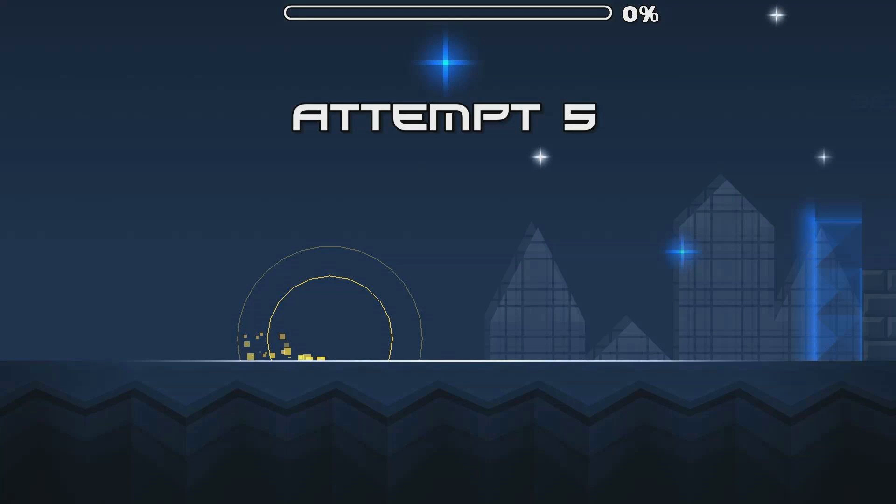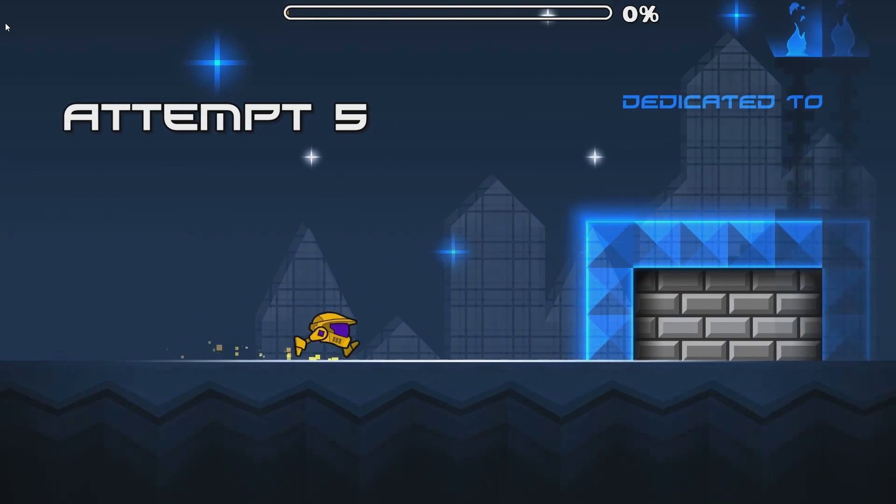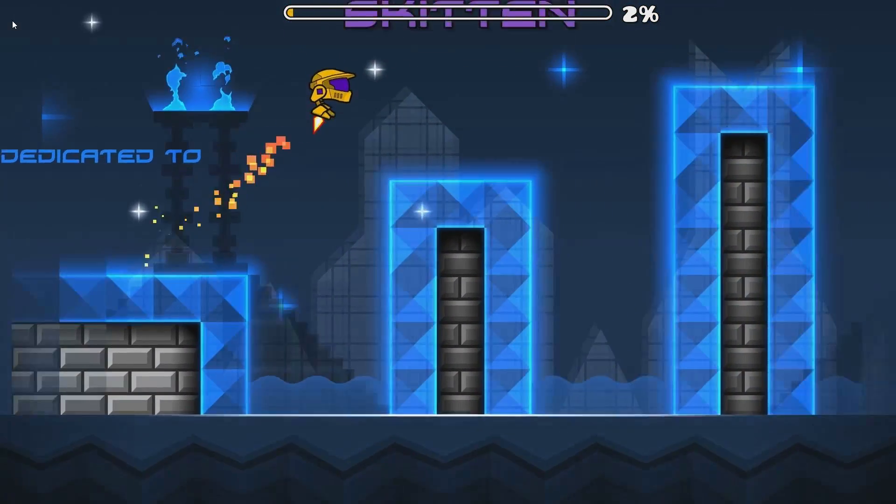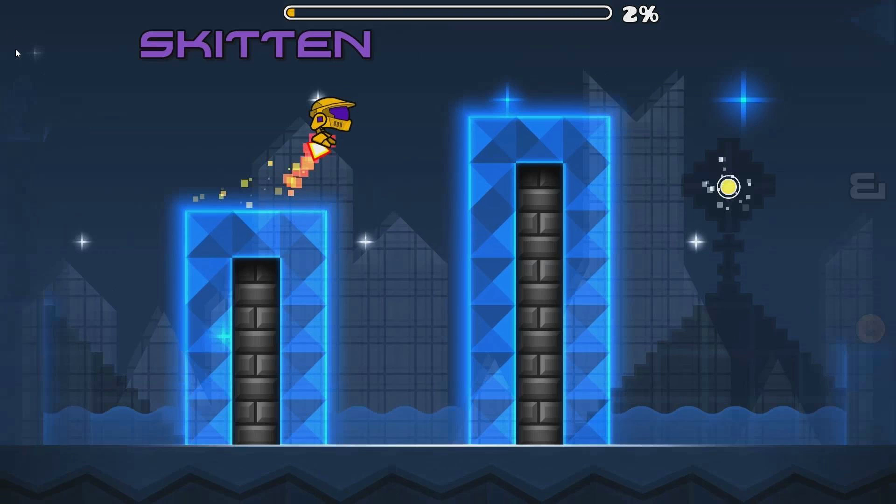Hello guys and welcome to the level review episode 19 part 1. We just start and here we have the first robot part. The block design — I don't know, I don't think that the blue and the grey fit.